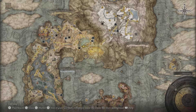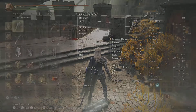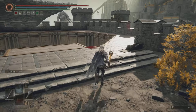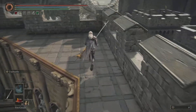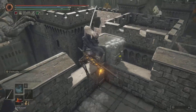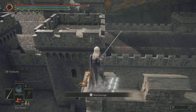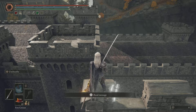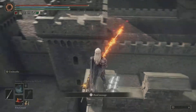Those two weapons can be found in Limgrave. For Marika's Hammer, since it's new game plus, you need to defeat the Elden Beast and turn in his remembrance to get it. For the item, you need any type of weapon grease — it doesn't matter what kind. Once you have those four items, run directly over here from the site of grace, jump on top of here, and then put on your weapon grease.